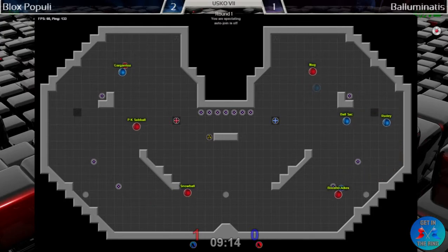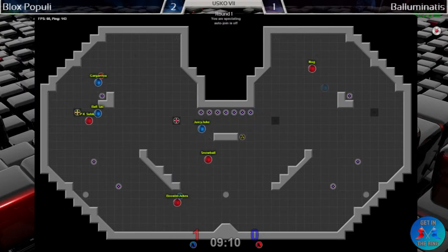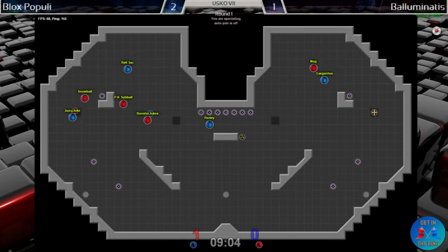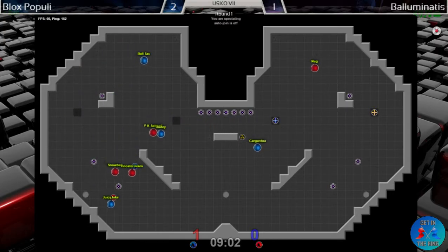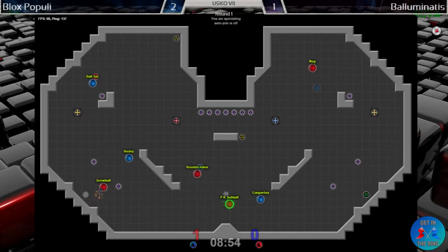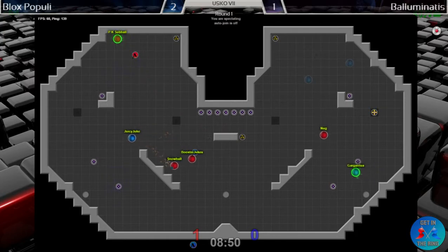Booster Jukes now in his own right doing a great job of getting out of base past two or three. Snowball hitting a snipe — he's got a strong capping opportunity. PK doesn't quite get the call-out in time to slide down low and hold. Juicy Juke on the left side thinking about kissing — nope, changed their mind. Nice pass for Booster Jukes and PK Sub Ball — they were able to switch and hold the tag for a power-up and that's going to give him a cap.